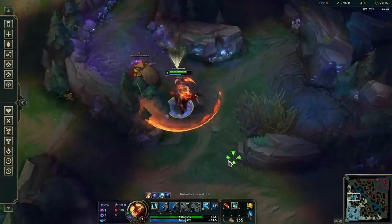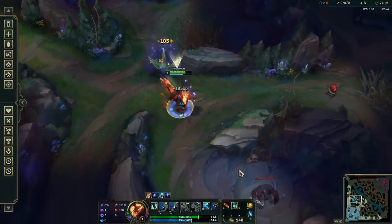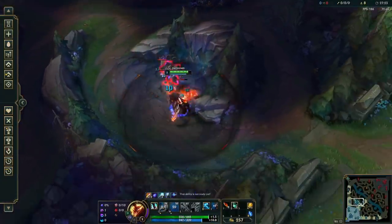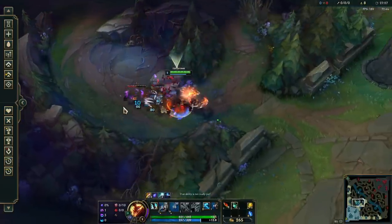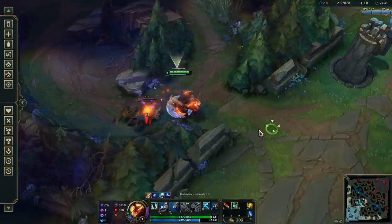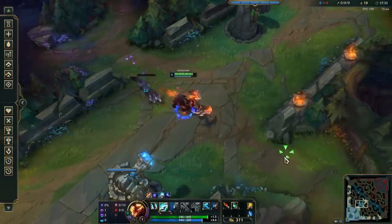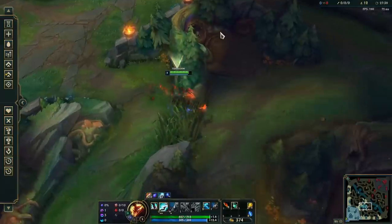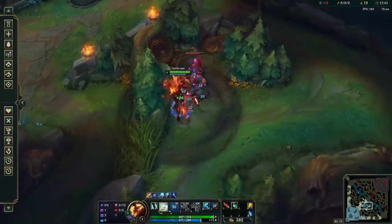Jungle kiting has two primary focuses: speed and health. You kite a camp toward your next location to save several seconds of walking, and ideally you avoid taking some damage from the camp in the process. It's a pretty straightforward facet of jungling to get better at, as it simply never hurts to be a bit faster and healthier. Your rate of experience and gold income will be higher, you'll be able to reach windows of opportunity more quickly, and your success rate in ganks and skirmishes will increase as a result.